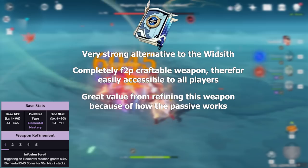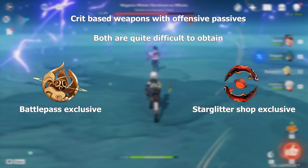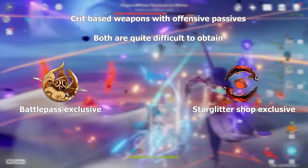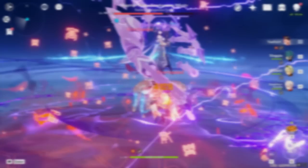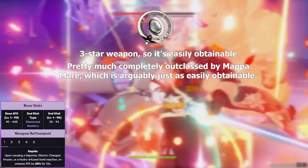Mappa Mare is a pretty solid alternative to the Widsith, especially in reaction teams, granting a nice elemental mastery bonus and an 8% elemental damage bonus any time she triggers a reaction. Solar Pearl and Blackcliff Agate are also very solid options for Yanfei, though slightly harder to obtain than a single copy of the Widsith, and they're decent alternatives if you can't get Lost Prayer or the Widsith. If you can't get any of those, the Emerald Orb isn't totally useless — in reaction-based teams it's actually nice for the elemental mastery bonus and its passive, which grants up to 40% bonus attack for 12 seconds any time she triggers Vaporize.